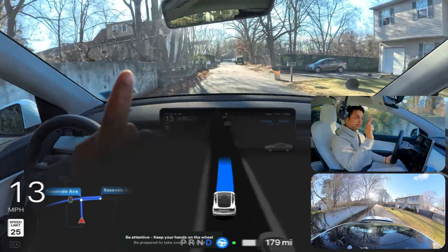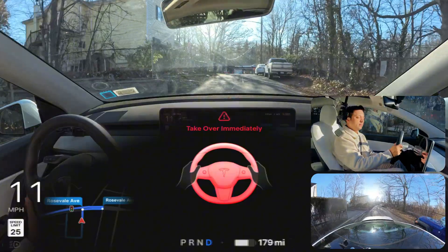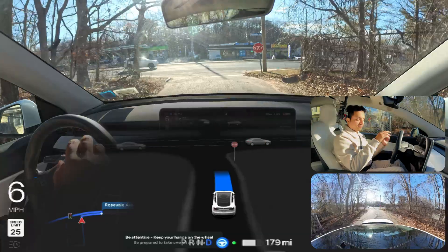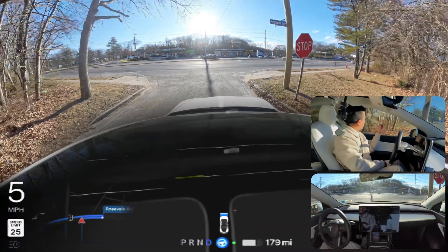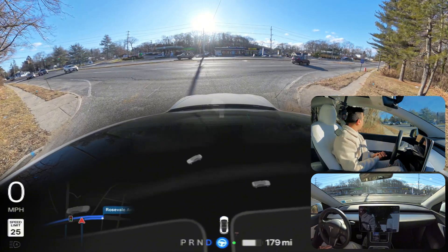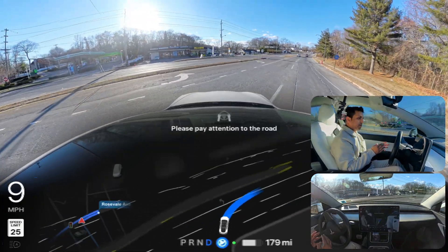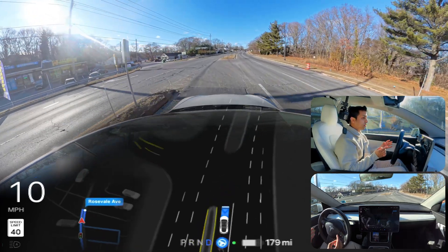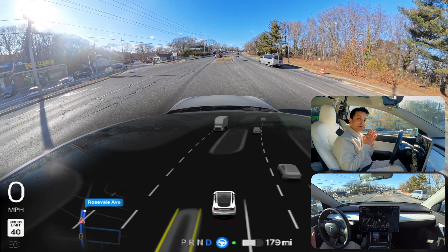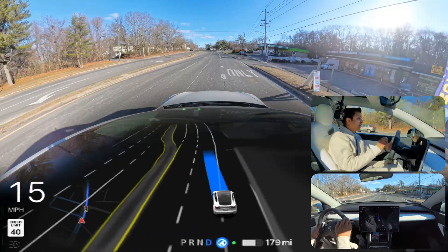FSD unprotected left turn number three in New York, version 12.6.1. Sun glare again — I had to take over because the sun makes the car camera blinded. I engaged it one more time. We look left, creep, and wait for the truck. Once clear we immediately go — a little slow again. The car stops for that truck even though it's slow. We could have made the U-turn, but I'm happy the car stopped — it couldn't see the truck that far and decided to stop. Very, very good thinking. I really appreciate that.